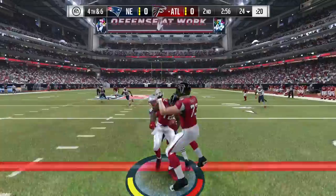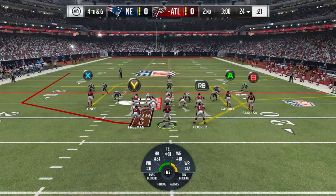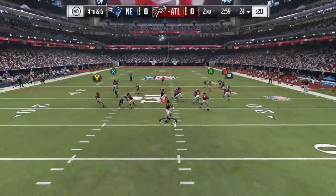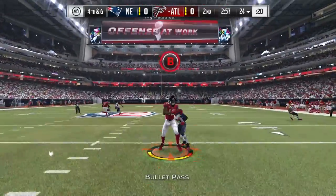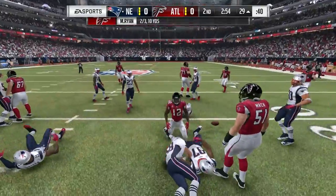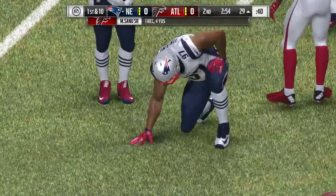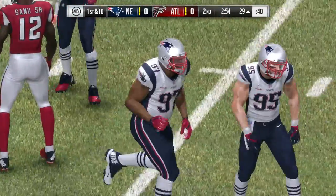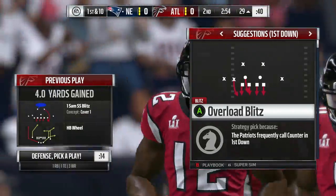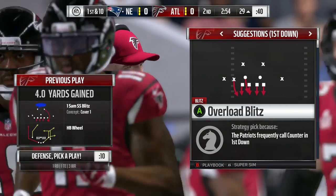In the NFL, if you catch the ball here and are tackled back here, it's a first down. The only way that's not a first down in the NFL is if Mohamed Sanu breaks the engaged tackle, runs backwards, and then is tackled behind the first down marker. That's the only way that could not be a first down. I think that's a pretty terrible, stupid thing to have in the game.